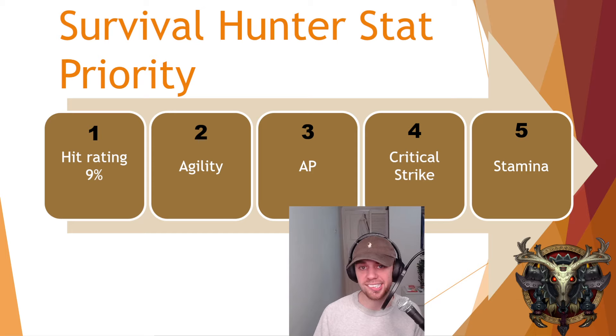First up is the stat priority, and we are going to need our hit cap as our top stat priority — that being 9% hit rating at level 60. The reason we want this exact number, which is technically 8.6 but we'll round it up to 9, is because Molten Core bosses are 3 levels above our level, and that is what we need to guarantee our hits on them. Because remember, a missed hit does no DPS.